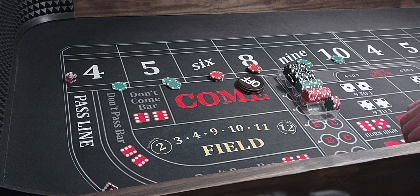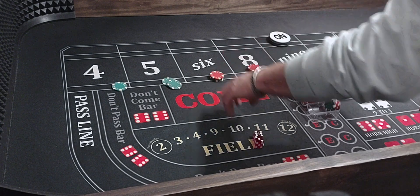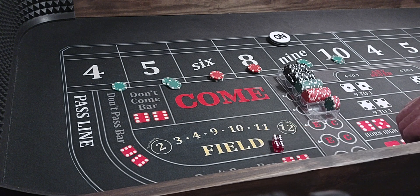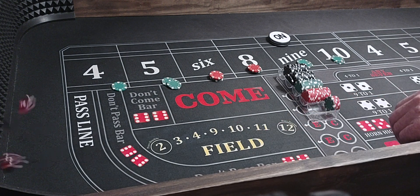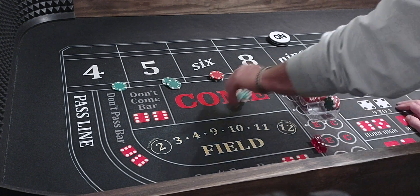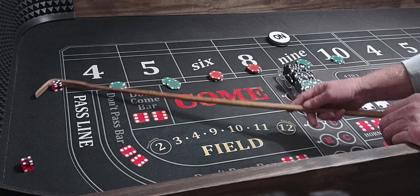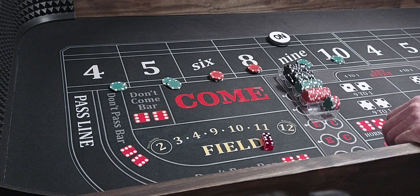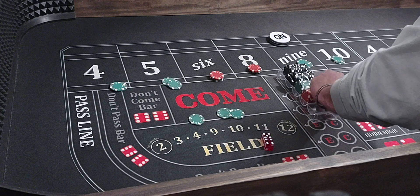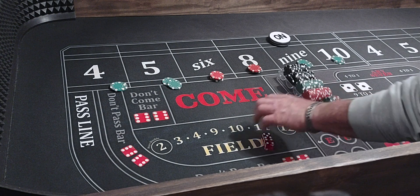We're coming out. Six-three-nine — 9 will be the point. We're going to do it. Mid-nine, no help. Three-one-four, going to pay $50 — we'll press it $25, rack $25. Five-four-nine, front line winner. Get down Randy — that'll pay $75 for five. We'll rack it.